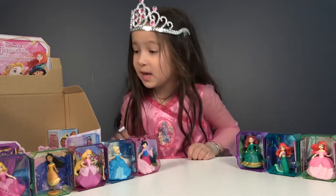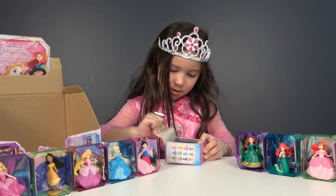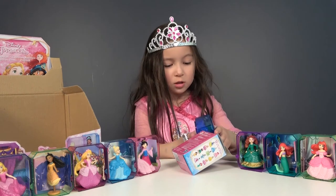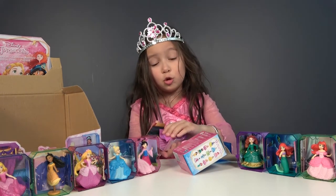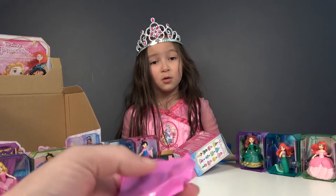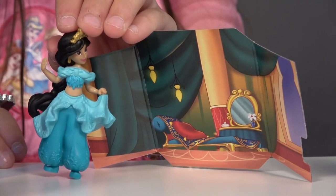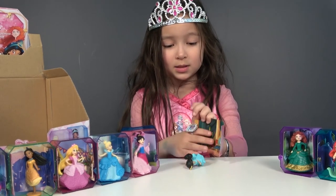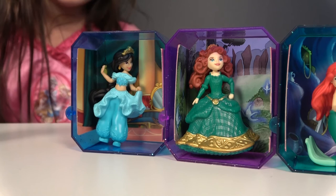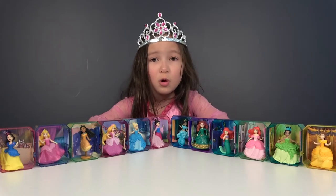Now let's see if we can find Jasmine — there's one more box left. Let's open this box. There's another box. Let's open this box again — there are two boxes. And here's a blind bag. Is it Jasmine? Yes, it is Jasmine! Here's Jasmine with the background. Now put her in the play box and connect her with other princesses. Ta-da! We found all twelve princesses!